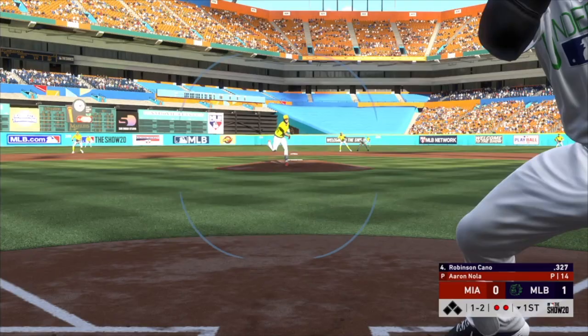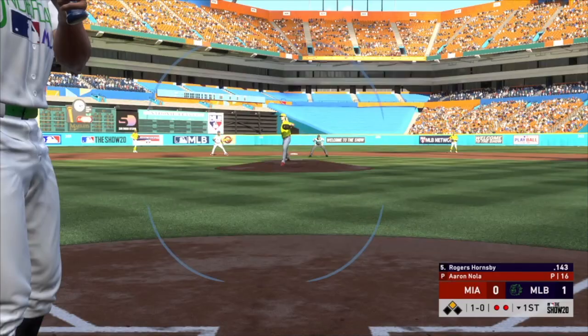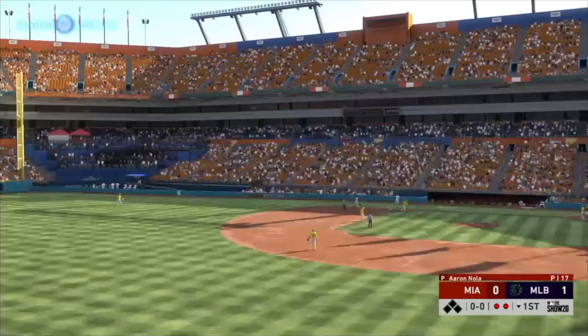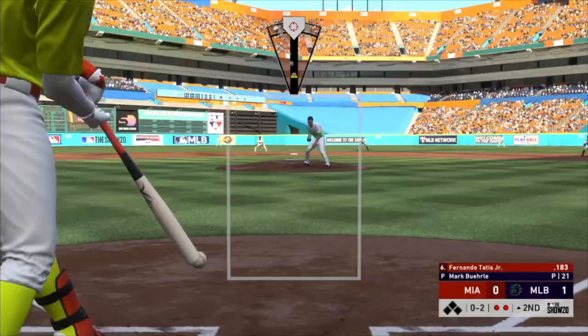Cano inside-outs the knuckle curve — we're a little late on purpose so we can go against the shift and get a nice shift double. Then I absolutely miss a hanging curveball and chop out to end the inning, but we take the early one-nothing lead. Always nice to see.